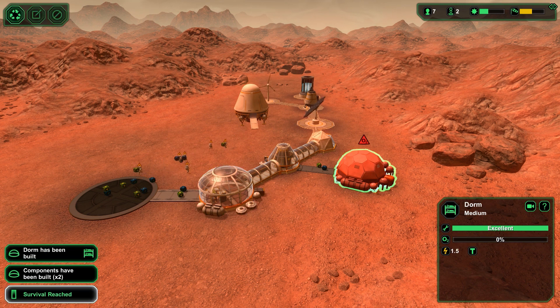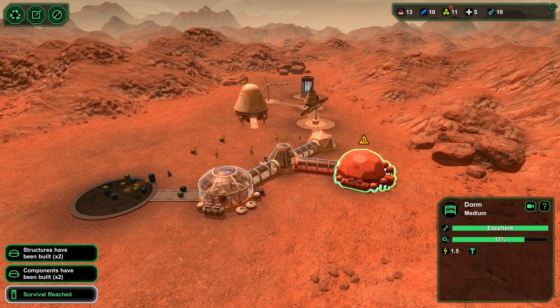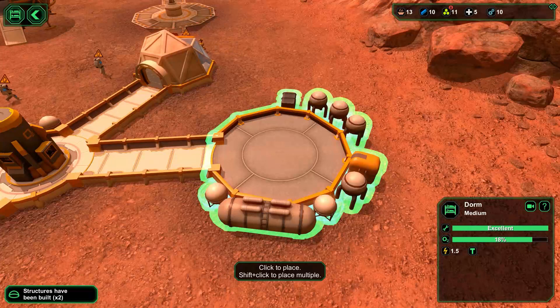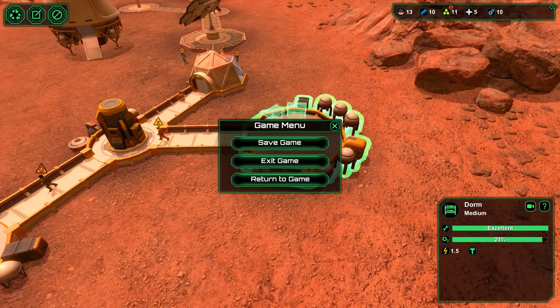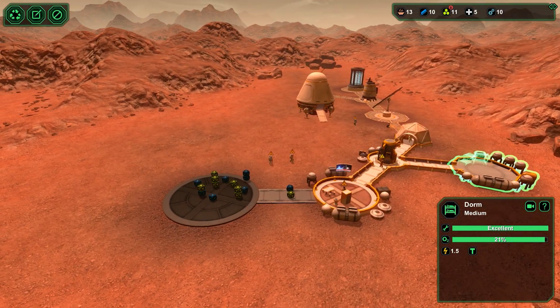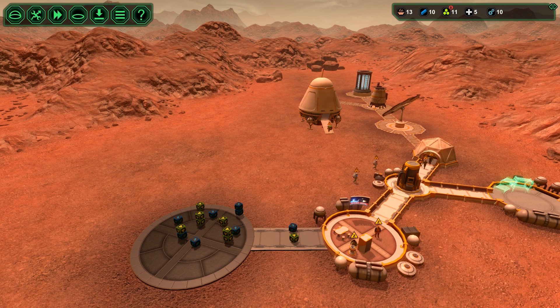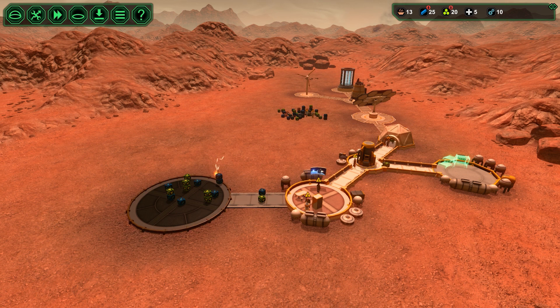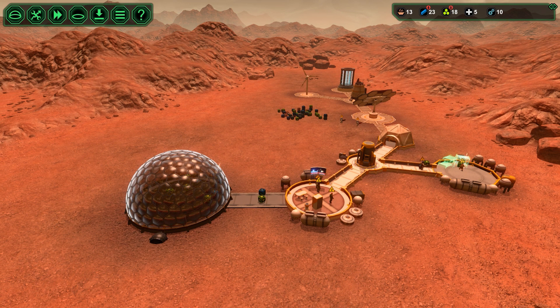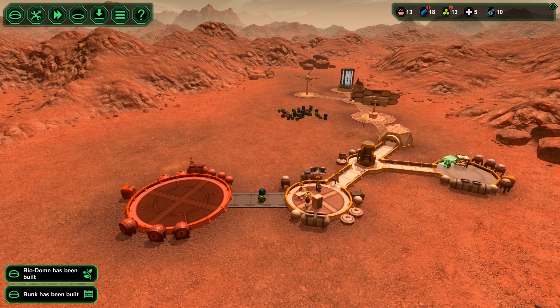Survival reached - okay, water's in so they're not going to die of that. They're not going to die of lack of food, other than when they run out, which is fine. Tents filling up. Beds - one bed and two beds should be plenty. One thing I noticed is that the resource count at the top includes stuff that's placed on pads. This can be a little confusing when you're new - you tend to think you've got resources, but they're tied up in pending construction, and that's a really fast way to lose the game.